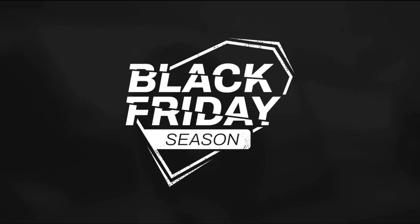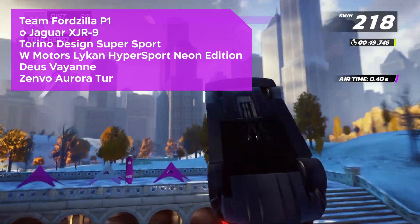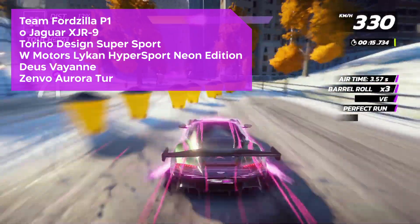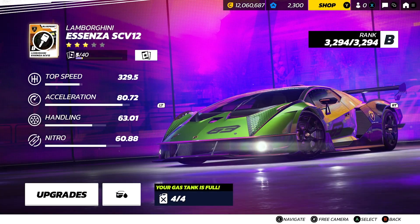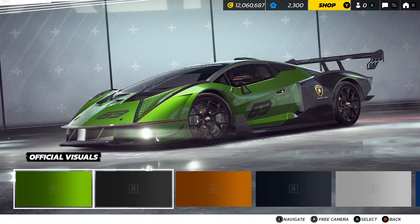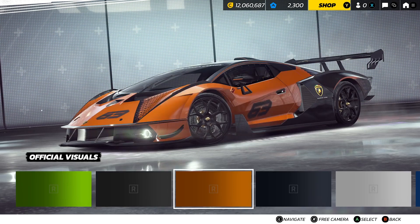During the Black Friday burst of speed, players will have the opportunity to get the cars shown on screen — several packages of these cars will be available. The car hunt will be with the Lamborghini Essenza SCV-12, and we'll have another round of the Starway Peugeot Onyx. The Bugatti Mistral will arrive in the game at this time.